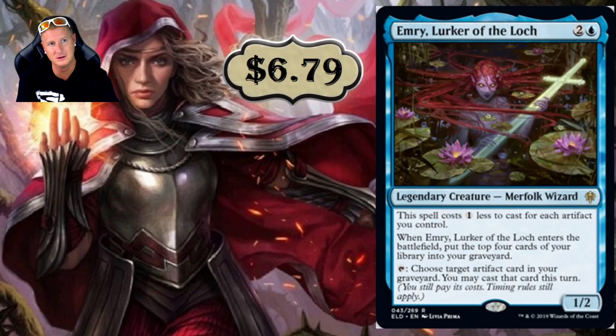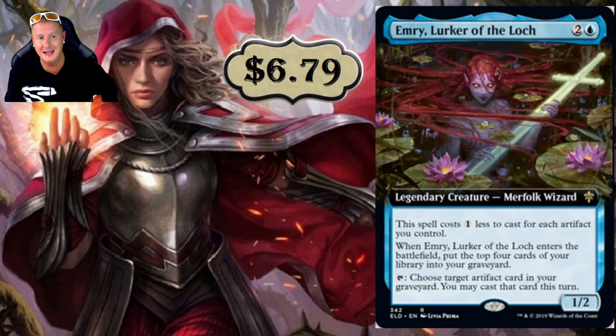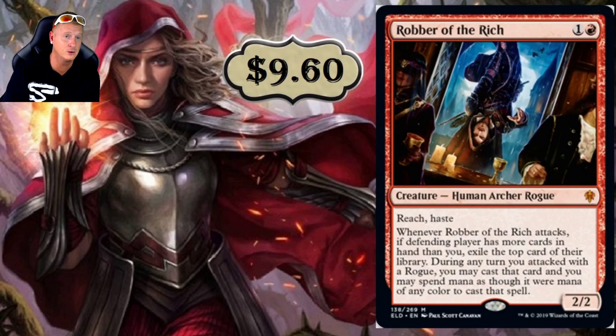Emry, Lurker of the Loch — this card, if I'm not mistaken, is one of the cards that can go infinite. It's a three-drop Legendary Creature — Merfolk Wizard. The spell costs one less for each artifact you control. When Emry enters the battlefield, put the top four cards of your library into your graveyard, then tap it: choose target artifact card in your graveyard — you may cast that card this turn. It's a 1/2, easy to remove, but incredibly powerful. Definitely in Modern you're going to see this in play.